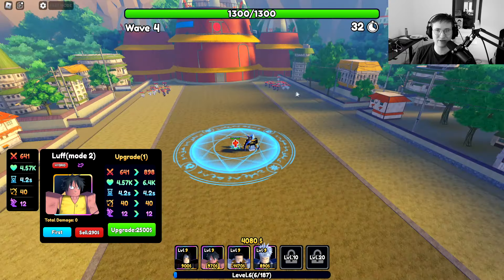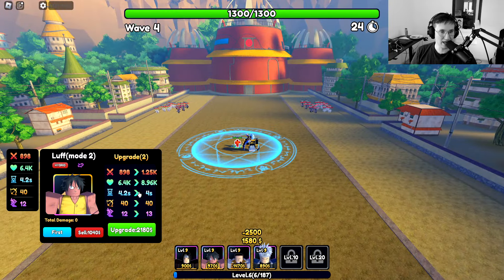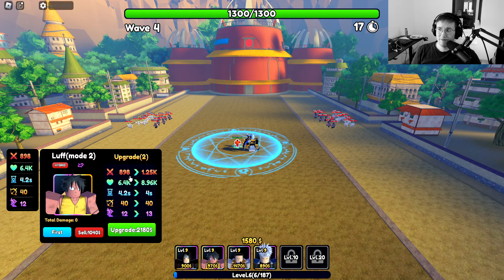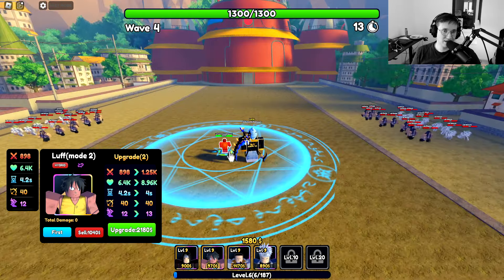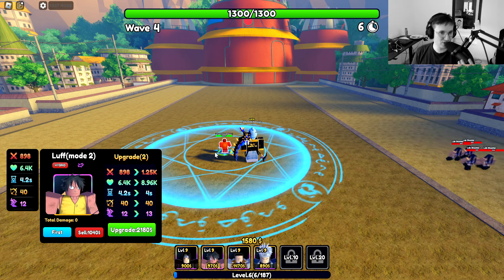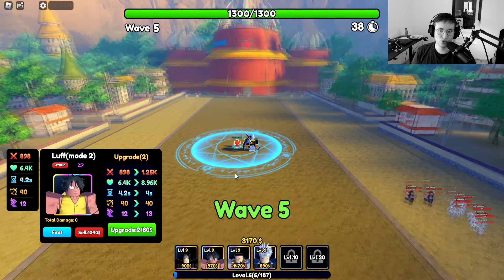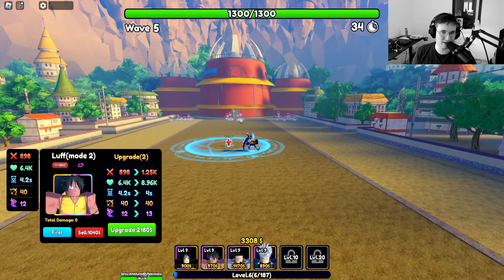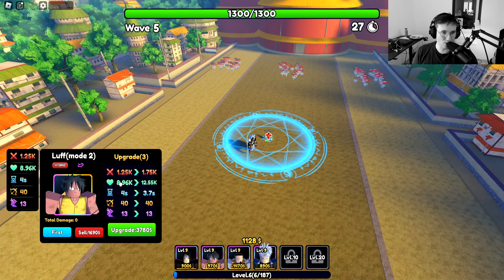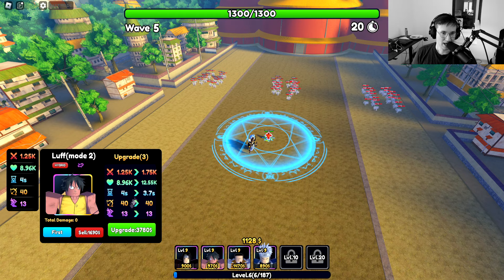It's a little weird — everybody's going to the left and right; usually they spawn in the middle as well. Anyways, we're gonna upgrade this guy, and you can see he immediately goes to 898 damage, which is still very, very effective in the beginning of the game. After upgrade 2, you can see he goes down from 4.2 seconds cooldown to 4 seconds. After upgrade 3, his damage goes up to 1.25k — that is amazing. The HP is 8.96k, very nice stat line, and the cooldown actually drops to 3.7 seconds, which is easily enough.